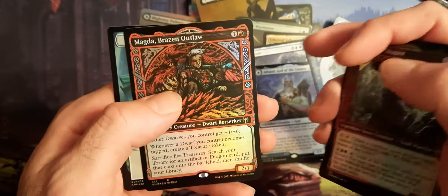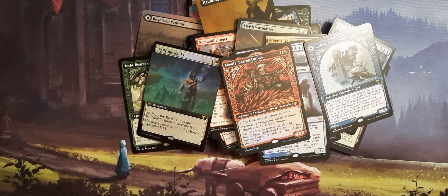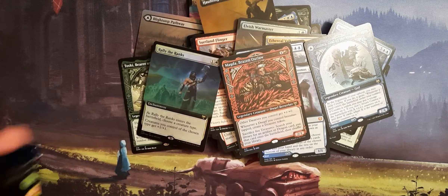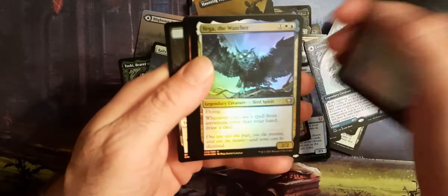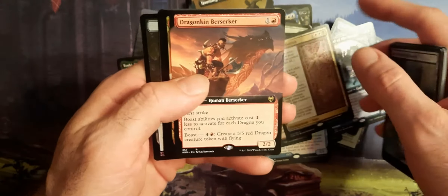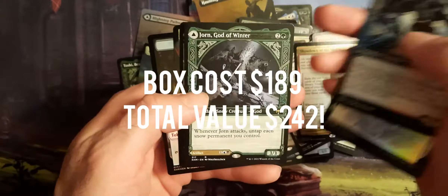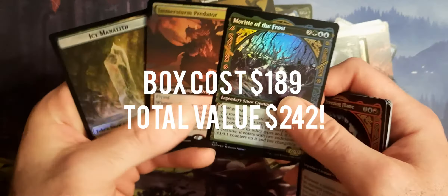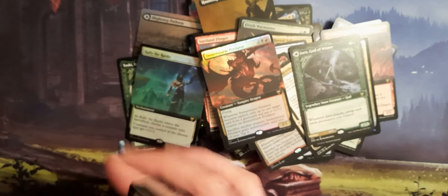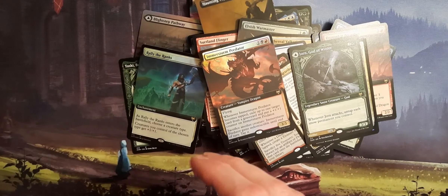Maybe we can finish it off with a Goldspan Dragon. Oh, we got a God there — The God of the Cosmos. Another one, God of the Voyage. And Magda. And this one was quick. We're on the last pack and we're only around under five and a half minutes. And another Saga. Dragonskin Berserker. Showdown of the Skalds — whatever the hell a Skald is. Jorn. And no Goldspan Dragon. But hell of a box, I'd say. Anyway, thanks for watching.